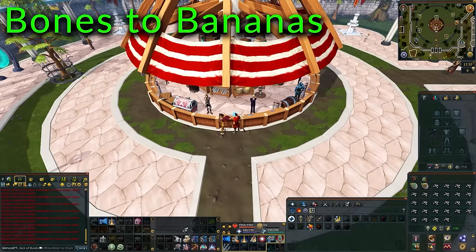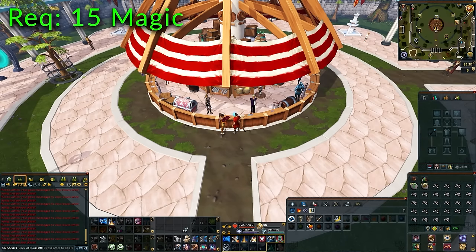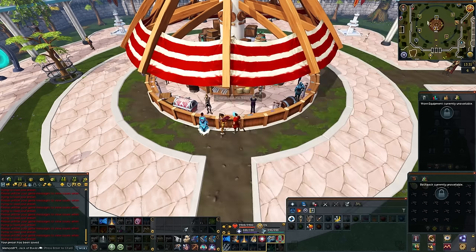Next we have casting bones to bananas. The only requirement is level 15 magic, and this method can be done in free-to-play. For the method, you're going to want to make sure that you have some nature runes, some earth runes, and then the rest of your inventory filled with big bones. You'll also want the staff of water. You can use the mud battle staff if you are a member, and this will save you from having to bring the earth runes, thus also increasing the profit per hour. Make sure that you do set a preset, preferably on preset number one, so you can just hit number one on your keyboard and automatically load it.